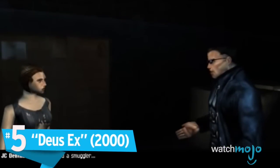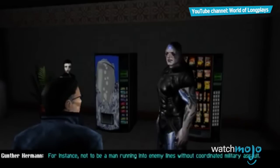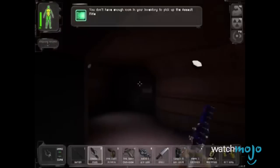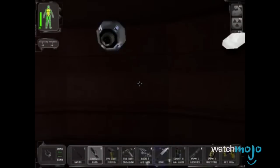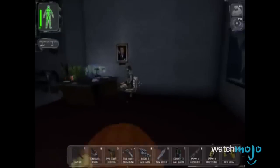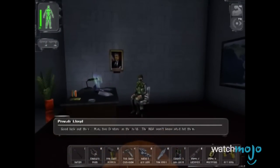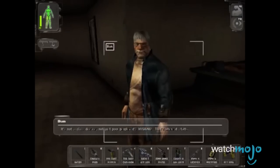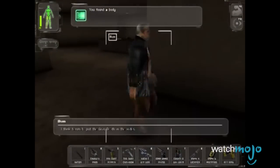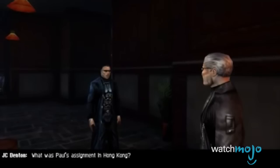Number 5: Deus Ex. Bringing philosophically complex questions to a neo-noir sci-fi game earned this title endless praise, to the point that all future installments could never really fully live up to it — so much so that even modern hits like Human Revolution and Mankind Divided had to be set prior to its narrative. While its RPG elements are certainly top quality, you just need to take one look at the lack of depth in its surroundings and the plain features of JC Denton to see that, despite its bleak setting, there's hardly any excuse for graphics like these at the turn of the century.